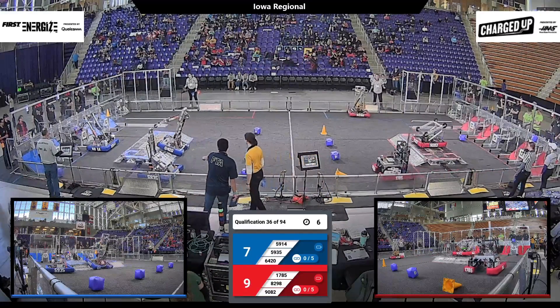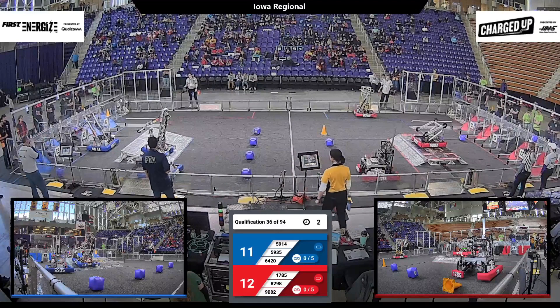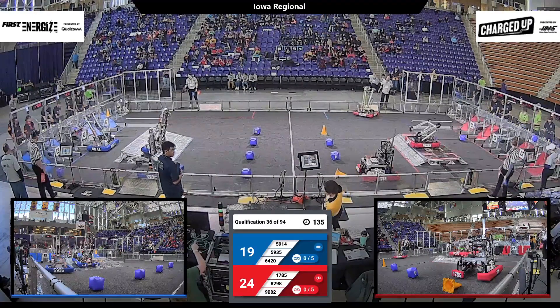Cube onto the grid for the Red Alliance. We've got 982 sliding — this is coming up to the charging station. 6420 — not quite, that's it for the blue.